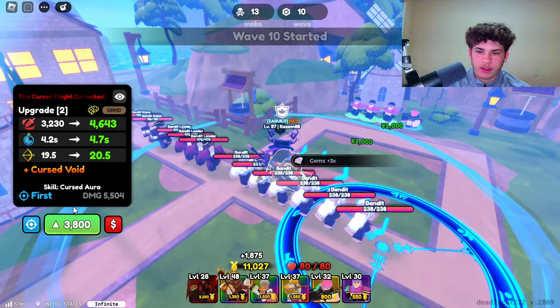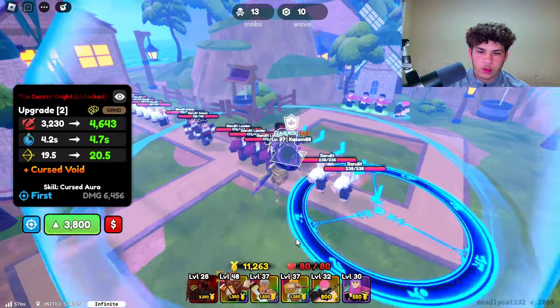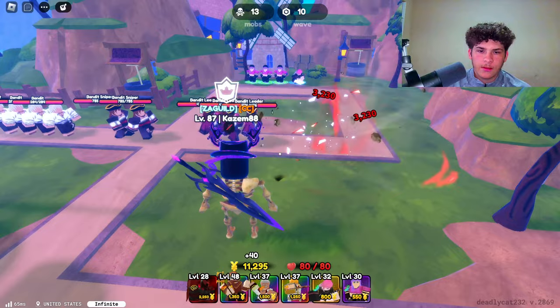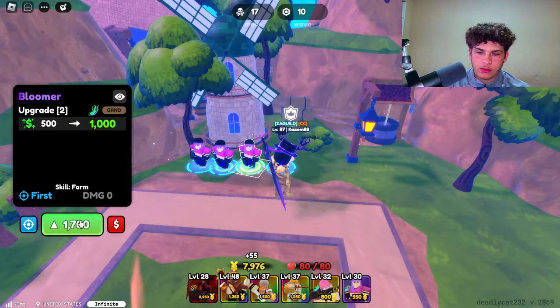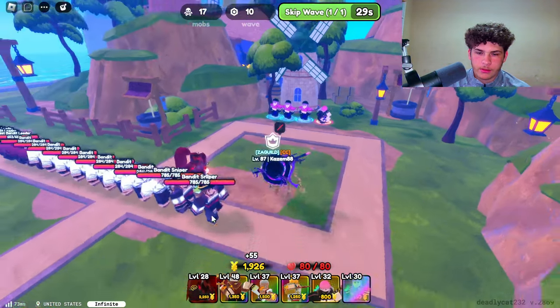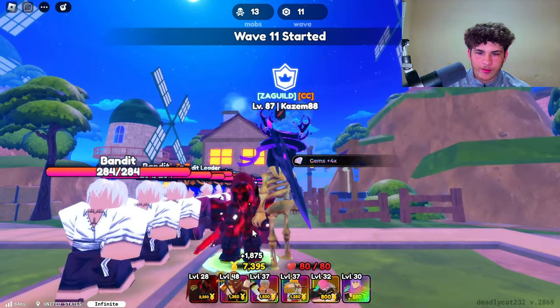His next upgrade, we get something called Cursed Void — he gains a skill. Right now he has Cursed Aura. Let me go ahead and upgrade my money units real quick. Look at him — he now has Aura. He didn't have that before.